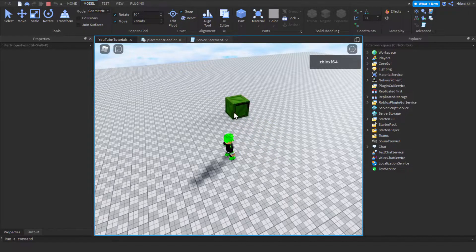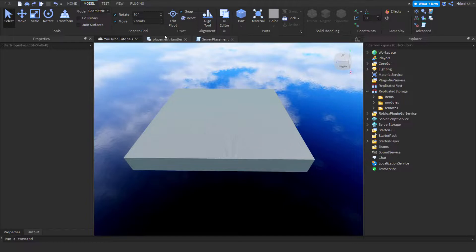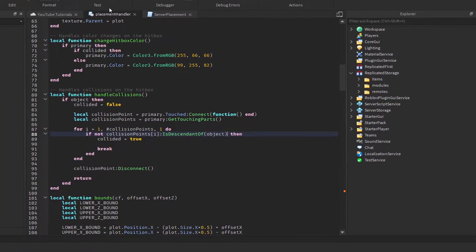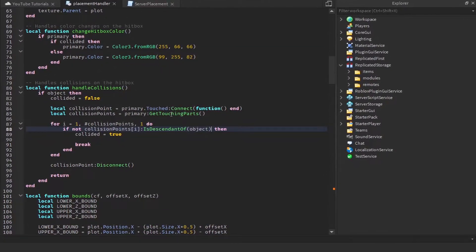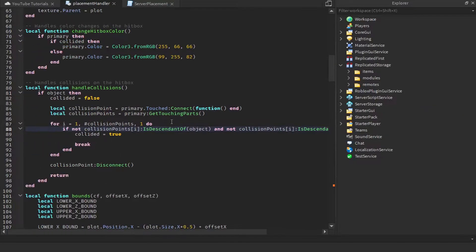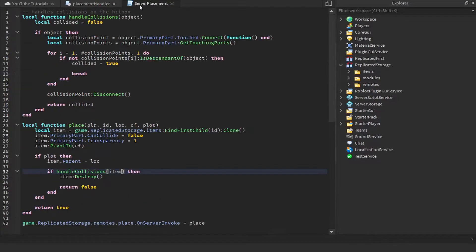So we want to fix that. In placement handler and server placement we need to do one thing, and in the client placement handler we're actually going to do two things. The first thing is just to add `and not collision points of i and then isDescendantOf` and then input the character variable, which should fix that.